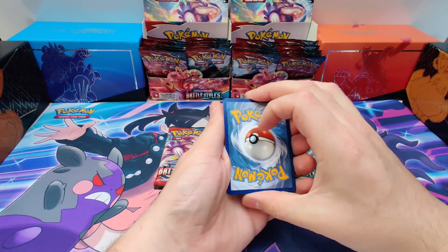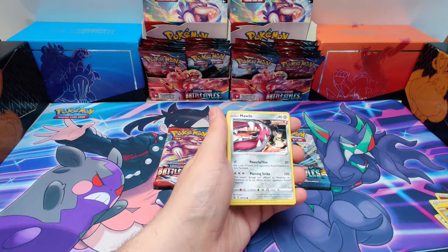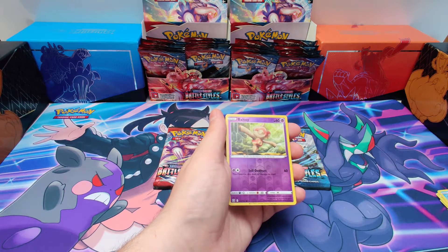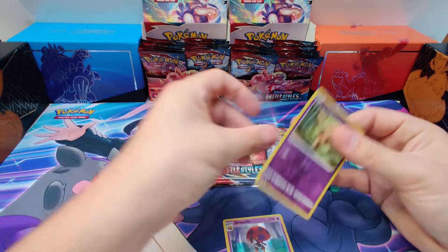Starting off with them: Fighting Energy, Sorbert and Shieldbird, Pharaoh, Carnivine, Horsea, Mankey, Mowal, Formontis, Remoraid, Baltoy. Reverse Hollow and the rare card is... Hey, that's pretty good. No error. Alright, next Empoleon pack.